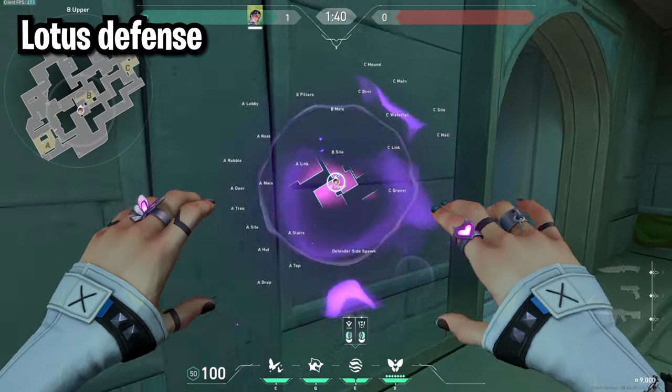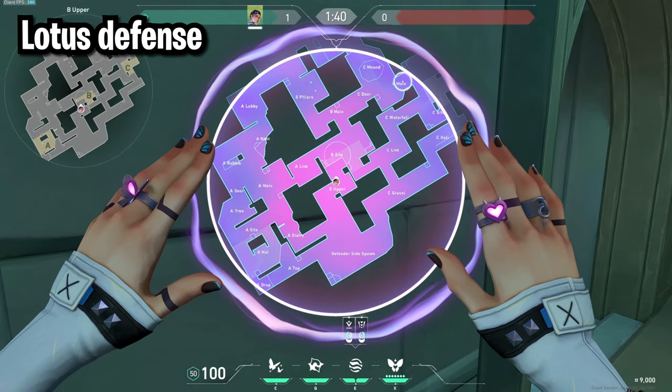For Lotus defense the best spots to play are either in B heaven or C link — either of these spots will let you smoke anywhere on the map.